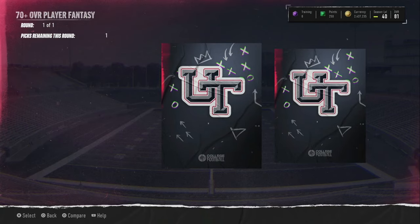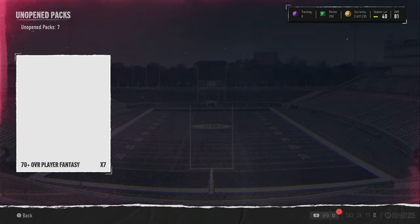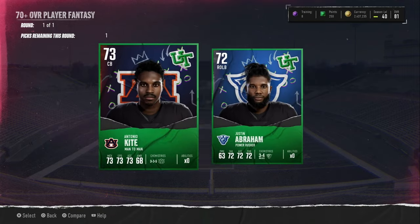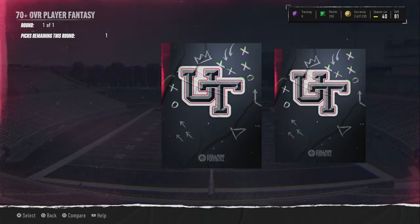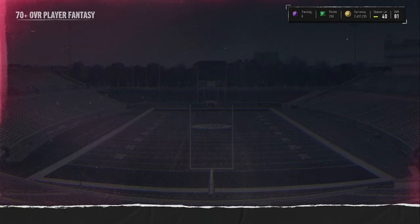70 overall quarterback — that's really our best pull out of that pack, seriously. 71 and a 70. You feel like recruit packs would just take longer to open right now, honestly. Hopefully we can get that big pull that we need. We got a 73 overall free safety right there. It cost 225k to open so we do need good pulls out of this opening so we don't lose 200k. We do get an 80 overall Booger McFarlane — I will take that.